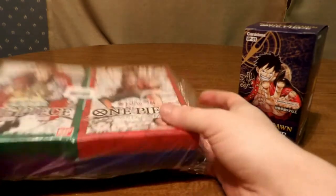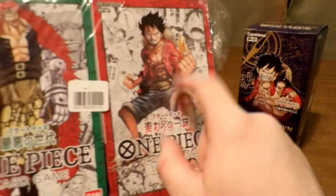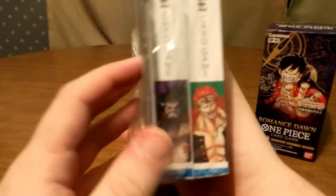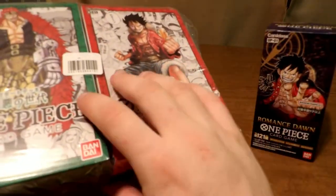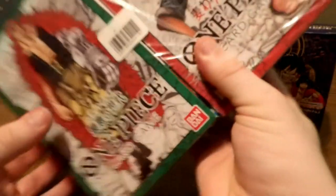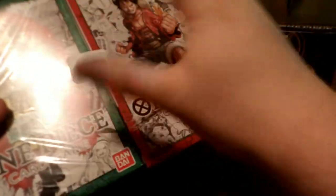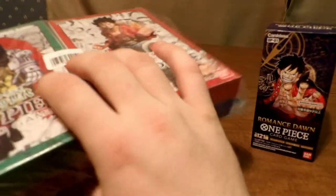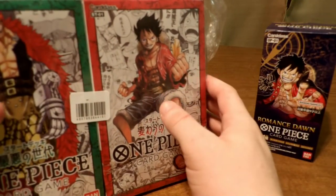I got pretty much everything from wave one. I have all four starter decks — the Straw Hat starter deck, the Worst Generation starter deck, the Warlord deck with Crocodile, and the Beast Pirate starter deck with Kaido. I also ordered a special Film Red deck but my order got canceled, and I think it's out of stock right now.